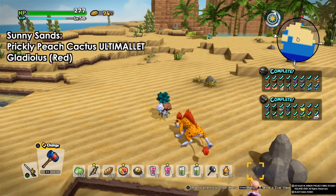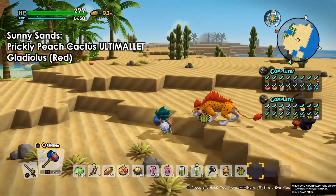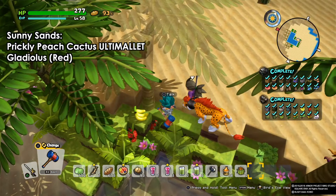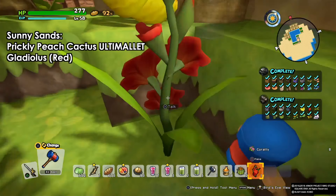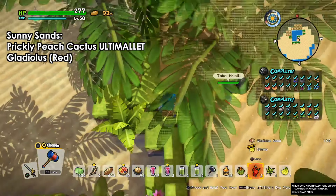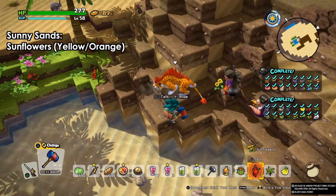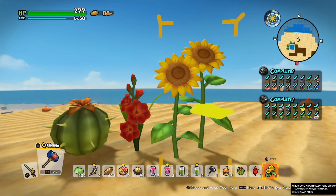Moving on to Sunny Sands, we're already at 14 flowers. The first item is the prickly peach cactus — this requires an ulti mallet and there are bunches all over the island. The gladiolas can be found near the oasis, beside the shores. There's also the sunflower. We only have three items on this island and only one of them — the cactus — requires the ulti mallet. All of them are simple to get.